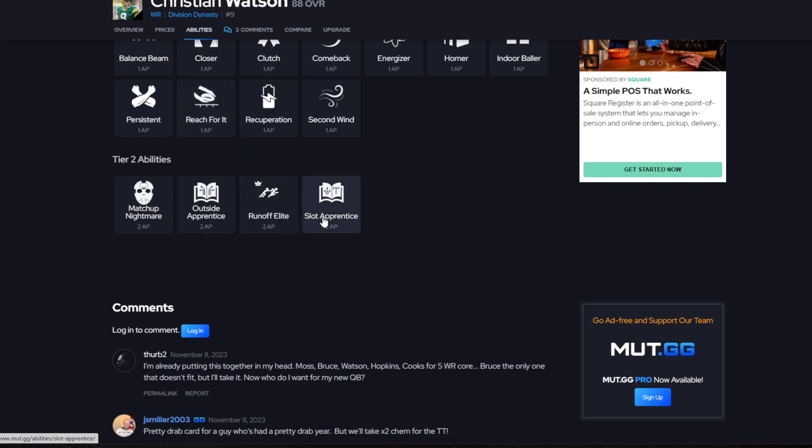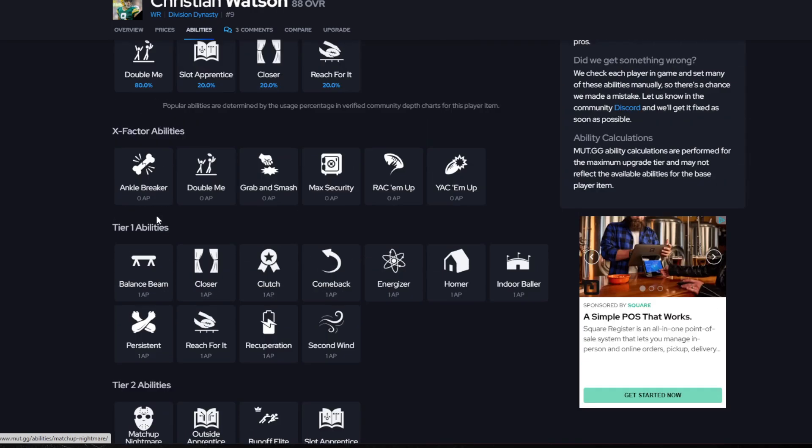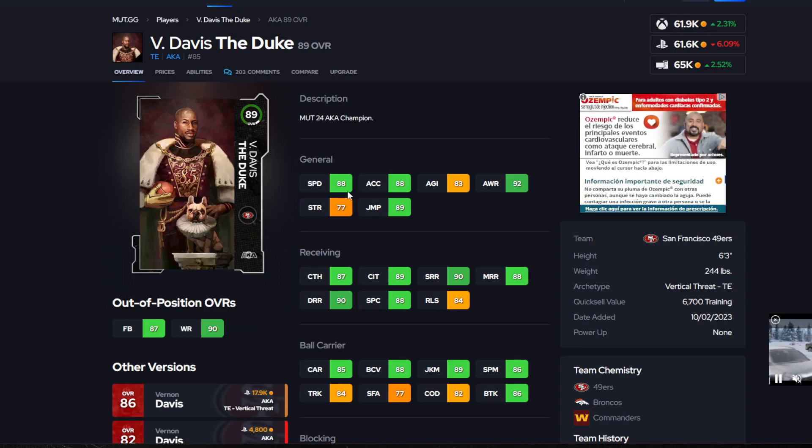I don't run abilities on receivers, but I do like Slot Apprentice for 2 AP — pretty good if you like running trips. I also like Outside Apprentice, and Matchup Nightmare is pretty good as well.